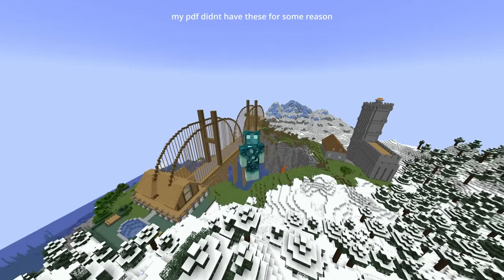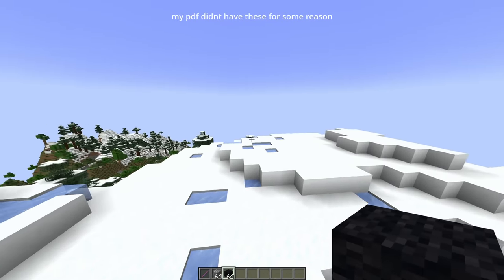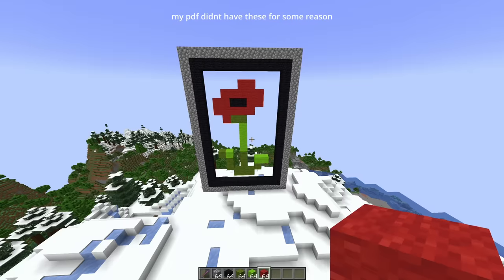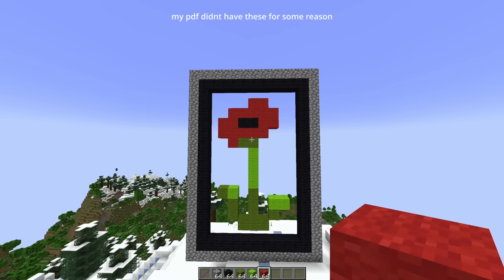The next build is a stained glass poppy. I think that this mount is a fine spot to build it. Now instead of starting out with glass, we actually have to make an outline out of cobblestone and black wool. There's your outline for you, Mojang. Now time to destroy all my hard work and turn it into glass.